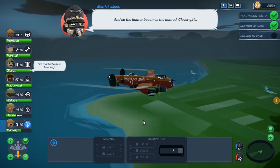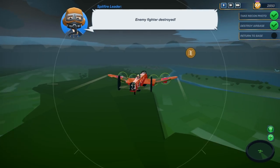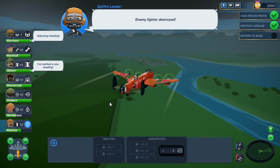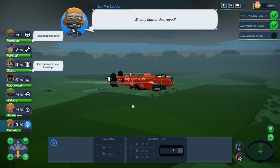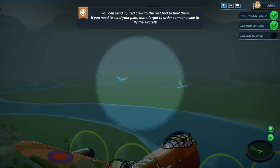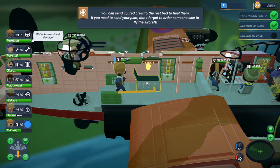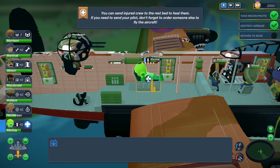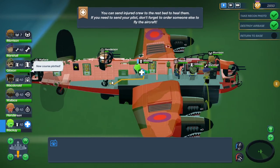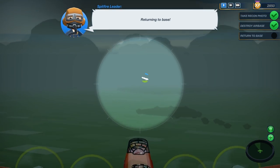Enemy fighter destroyed. Let's update course. Our plane is on fire — she's not doing too good. We have taken the photo, we have destroyed the air base, we have shot down the enemy ace, and now we've got to return to base. Good job, Spitfires. Send injured crew to rest — McKay can lay down in the medical bay if he's injured. We've got all of our engines. Looks like upgrading one of them did something.